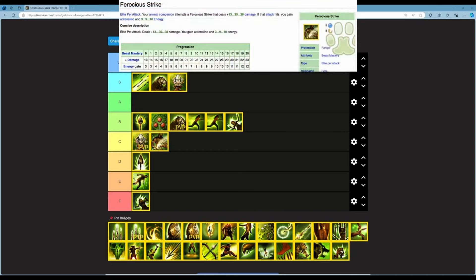Next is Ferocious Strike — an elite pet attack dealing 13 to 28 damage and granting 3 to 10 energy plus 1 adrenaline. 5 energy, 8 second cooldown. The damage is quite decent, you get some energy back which is nice, and the cooldown is reasonably low. It's not as strong as Enraged Lunge but it has good damage. I'm placing this in B.